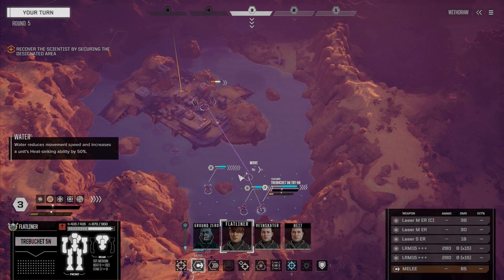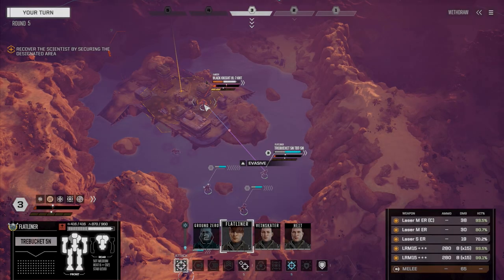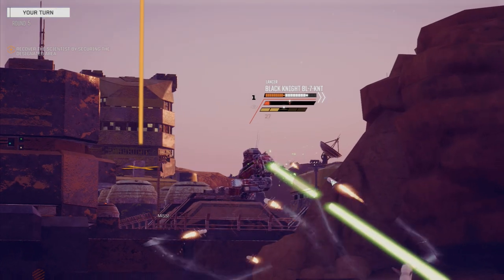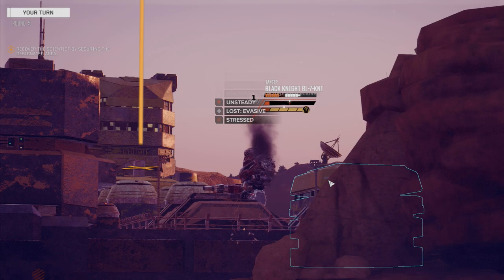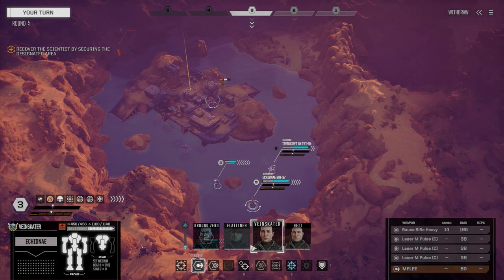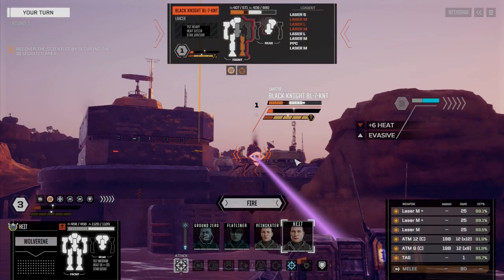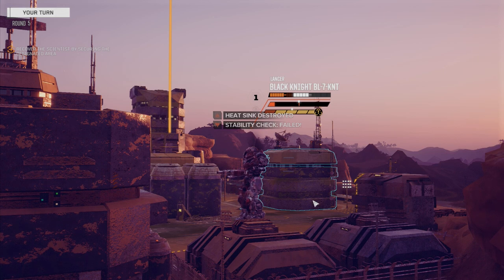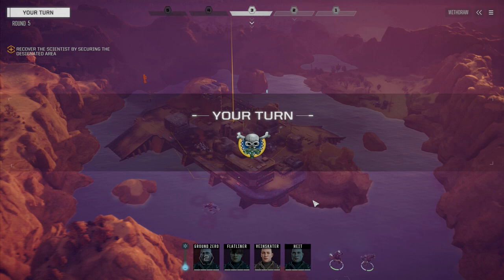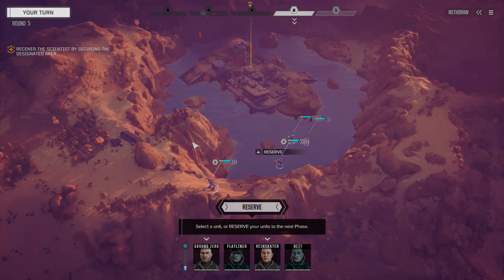I'm going to move Flatliner first. Not sure if it's better to go direct or indirect for the headshot — we'll move him over here, clear the stability problem, and fire straight on this guy. Hopefully knock him down. We might kill him if he's got an XL engine — doesn't look like it. Not quite a fall yet. Let's get Height in to breathe on him a little bit with the ATM-9 and the TAG — that should be enough to knock him down. And yes, down he goes. That guy's not moving.